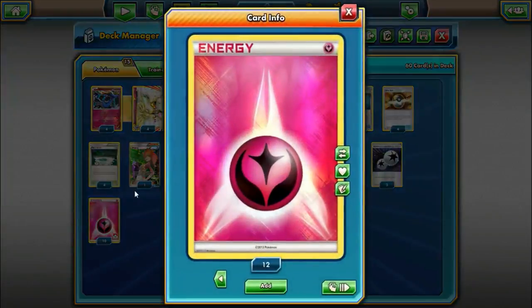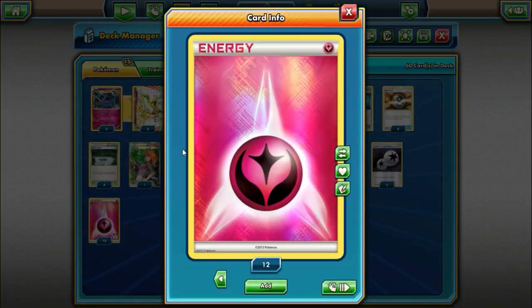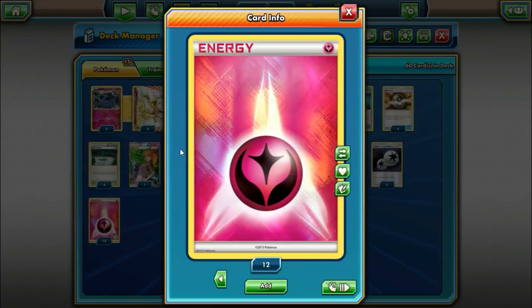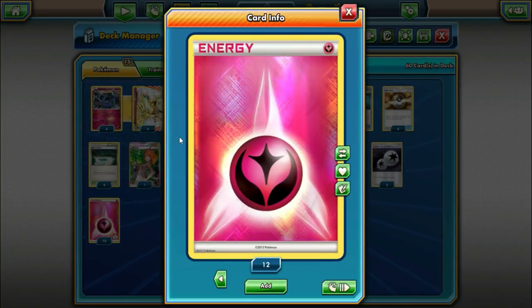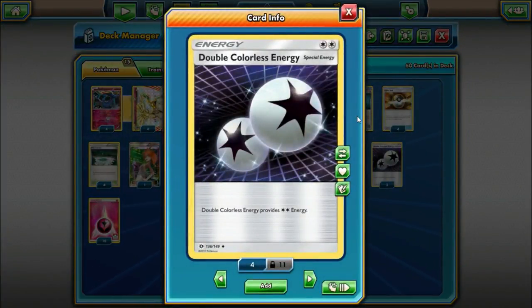For energy, we're playing 10 Fairy Energy — a big count because we always want to hit one off a Max Elixir, and after Geomancy once or twice that reduces the odds of Max Elixir working. I think no less than 9, but 10 has been a decent number. We're also playing 3 Double Colorless Energy, which provides 2 Colorless Energy. The reason is that Xerneas Break's attack does not discriminate against special energy, so a Double Colorless Energy basically adds 40 damage to our field instead of 20 with a Fairy Energy. It doesn't gel as well with our Xerneases, but if we get down 1 or 2 over the course of the game it'll boost our damage output nicely.